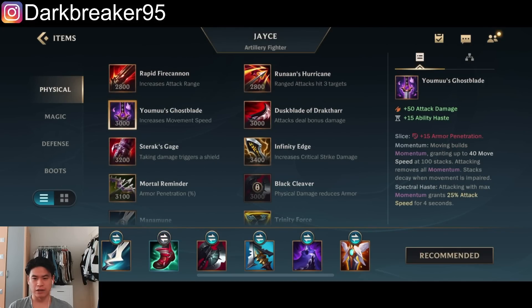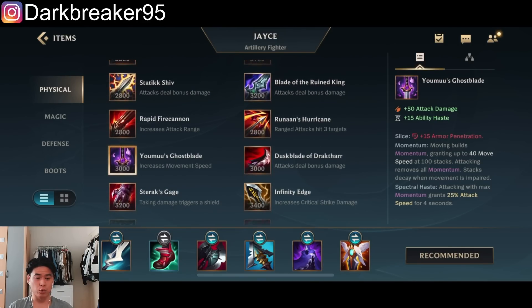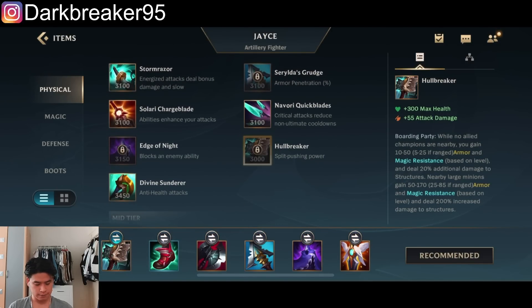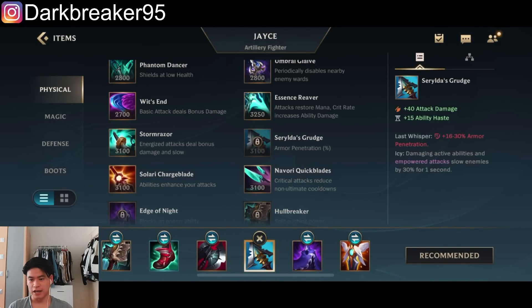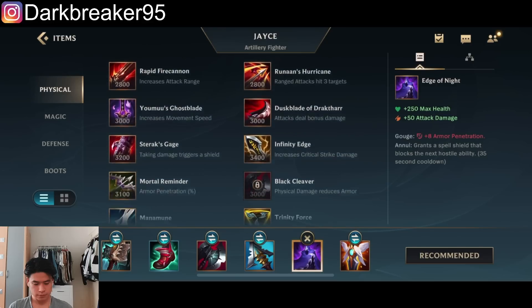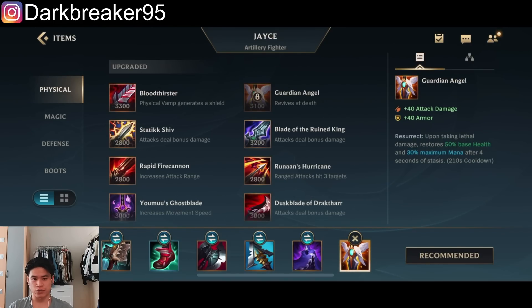Or you go for the full lethality build, skipping Black Cleaver and getting Youmuu's Ghostblade second. But you are very, very squishy with this build and I wouldn't recommend it for the Baron lane. I think going Black Cleaver or Heartsteel first item is probably the best choice. Then Serylda's for additional armor penetration percentage for the poking. Edge of Night is a pretty good item for the spell shield and even more lethality. You can also go Death Dance for physical damage reduction or Guardian Angel for the revive.